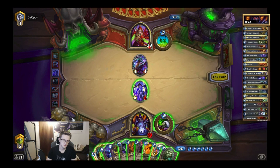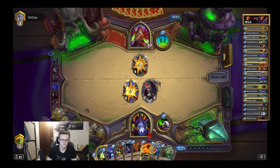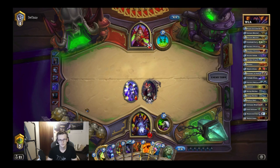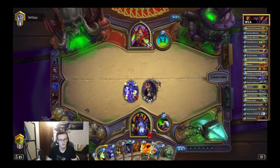I guess I will just play the Sylvanas. It's better to play the Sylvanas — might get zapped. I have to shadowflame. Yeah, zap is a card. It's really annoying. But at least I have to blow a tap.